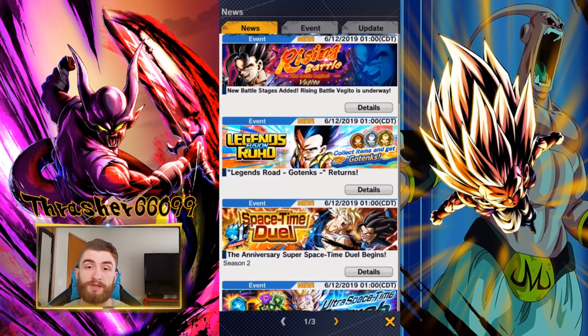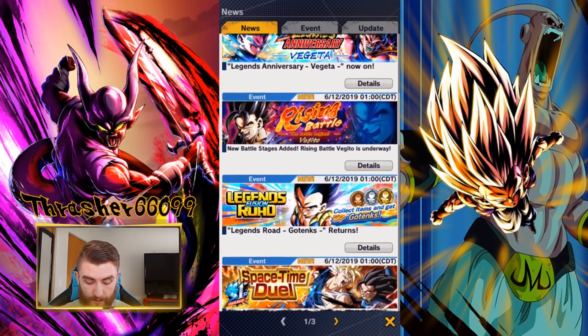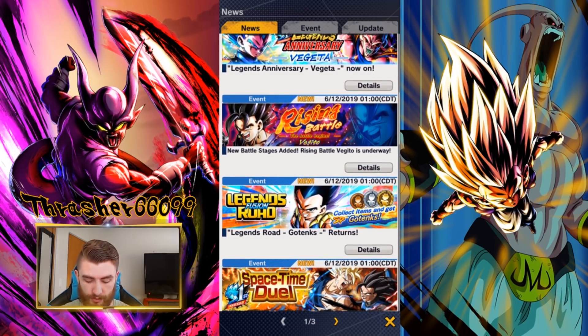He is going to increase your Fusions Team Z-Ability, so he is absolutely worth it to get done. We have more of the Vegito missions available now, so do more of the Rising Battle up to level 70. Get all of those done as quickly as you can because you can get him to 5 stars, and it makes your entire Fusions Team an absolute monster because he gets a massive buff to his Z-Ability at 5 stars. So make sure to get that done.